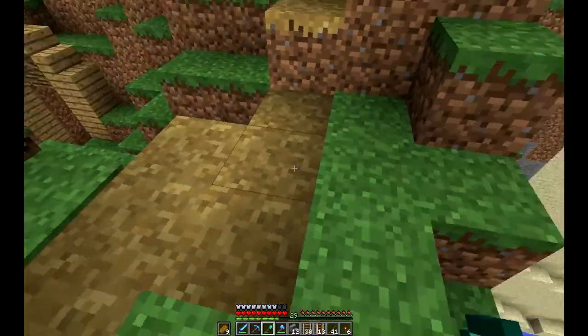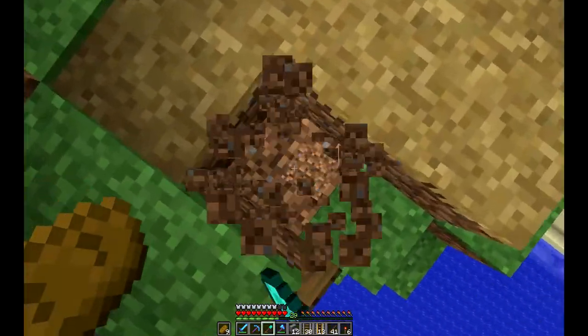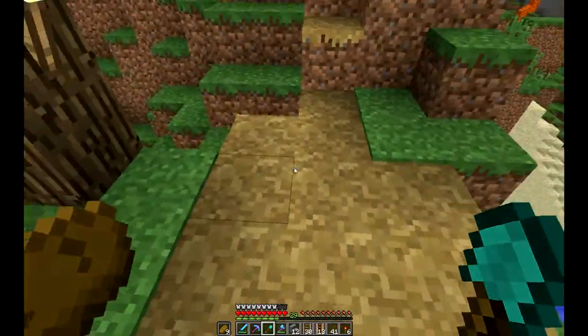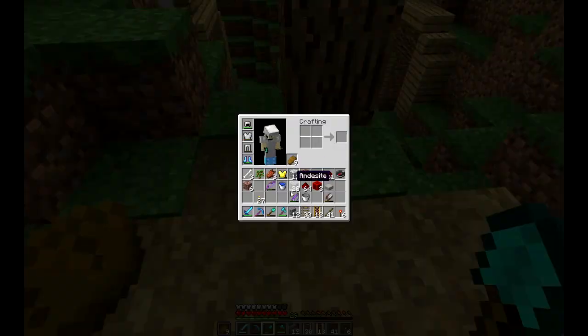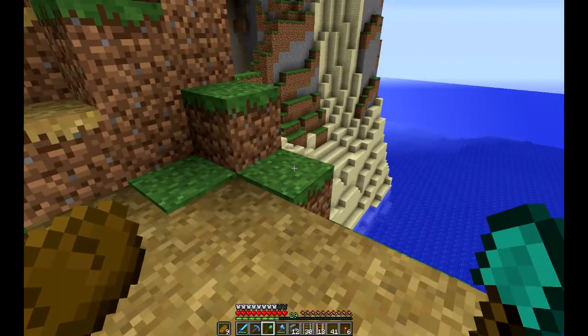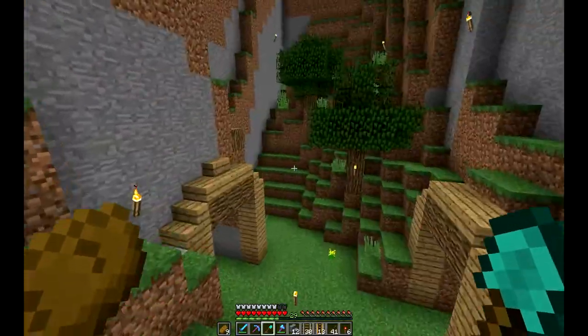What the heck? What is this? You can make paths like that? Does that use durability? When in main hand — that's new too. Right-clicking on dirt with a shovel actually does something. Didn't expect that. I think that's packed dirt.